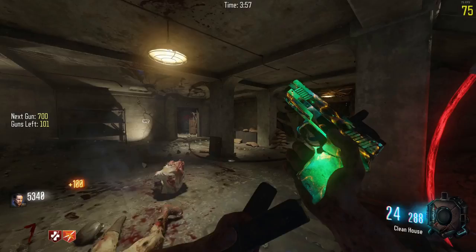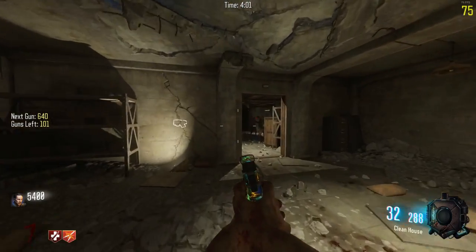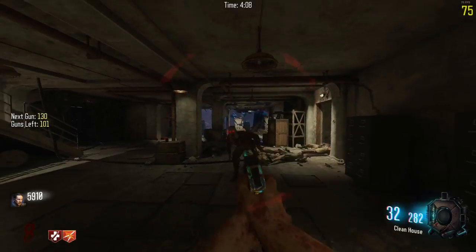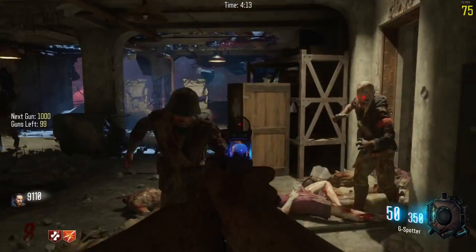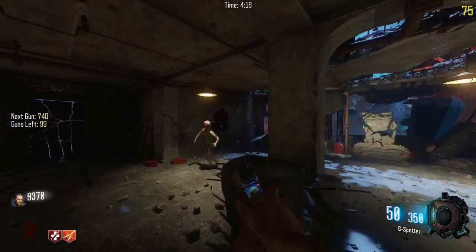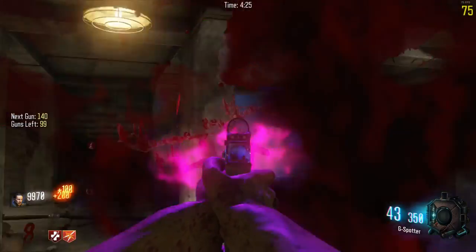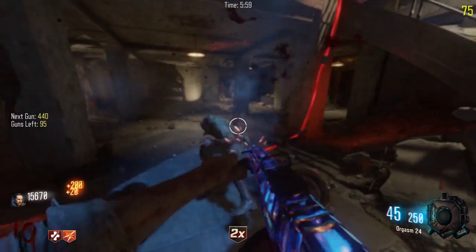It's burst — like a two-round burst. There was a pistol in Advanced Warfare that was a two-round burst; I'll put it up on the screen because I can't remember the name right now. I don't know why this one is a two-round burst but it is. Okay, this is the G18's pack-a-punch — the G-Spotter. The Orgasm 24 — and this is an automatic 50-round shotgun.